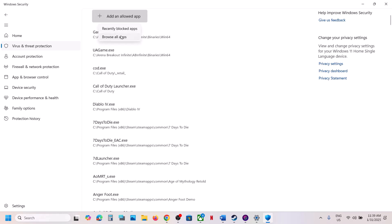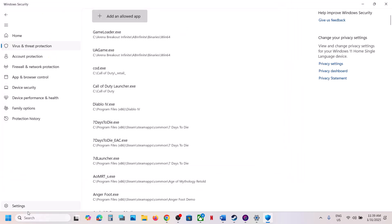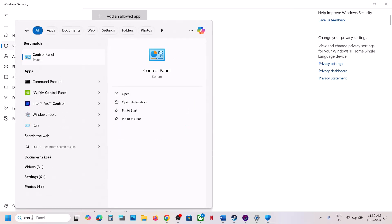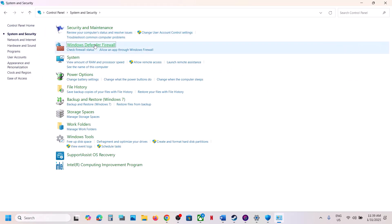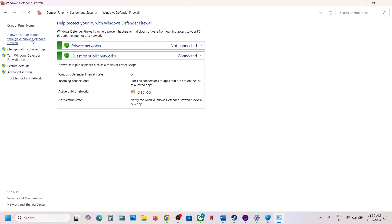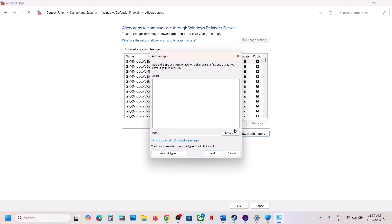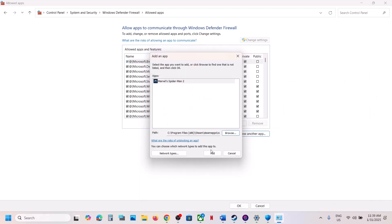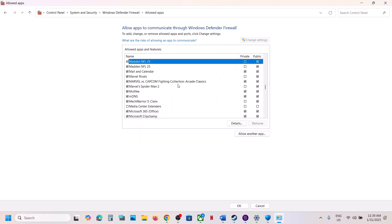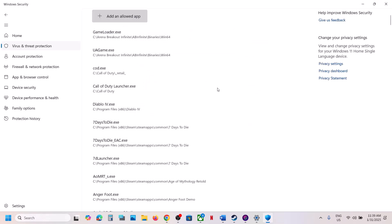Click Yes to allow, then click Add an Allowed App, click Browse All Apps, go to the game installation folder, and select the game exe file. Then open Control Panel, go to System and Security, Windows Defender Firewall, click Allow an App or Feature, click Change Settings, click Allow Another App, browse to the game installation folder, select the game exe file, click Open, and then click Add.